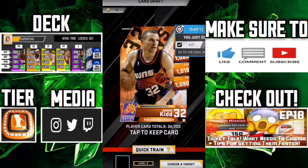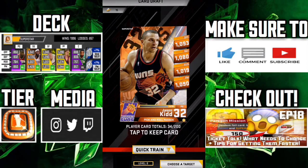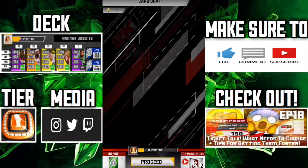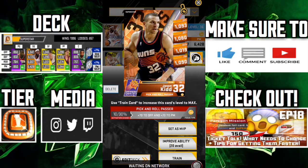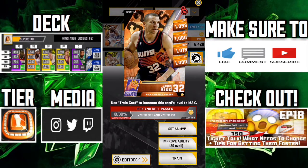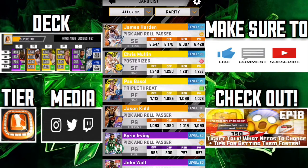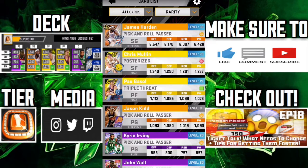Jason Kidd superstar freebie! I've seen this card before — Nye Nye Roberts, who plays MyNBA, actually pulled this during King of the Court. That card is really dope. Jason Kidd obviously is one of the best. Let's go ahead and lock him in. He may have to be my champion — we've got a lot of good candidates: Harden, Mullen, Gasol, and Kidd. Our deck is getting better, we're getting more stars and more superstars.